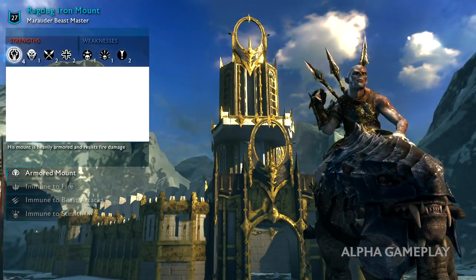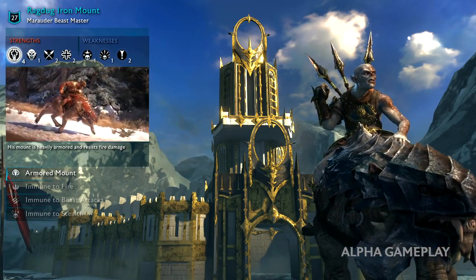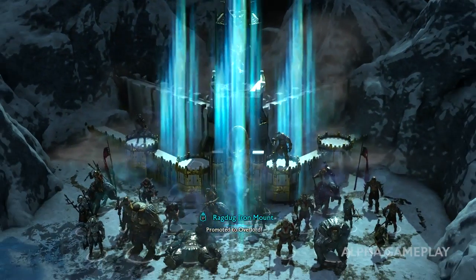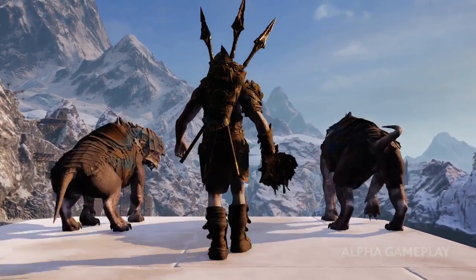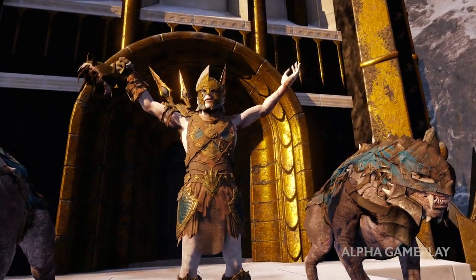But we're going to promote Ragdug, the warchief who charged through that artillery assault and helped us bring down Ur-Hakon, the Dragonlord. As a marauder, he can loot and pillage the region for us. With our new overlord in place, we can upgrade the fortress, increasing its defenses and enlarging the size and power of our army.